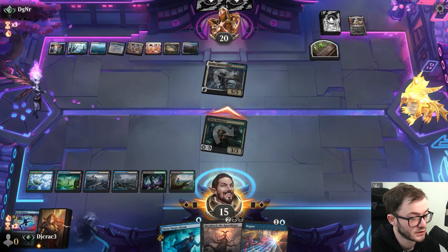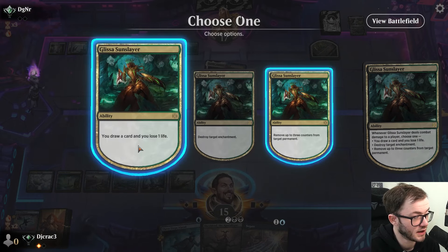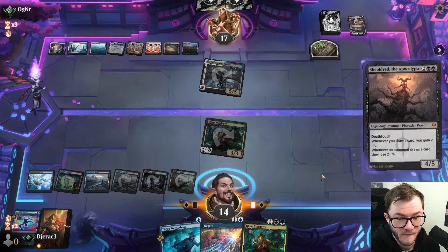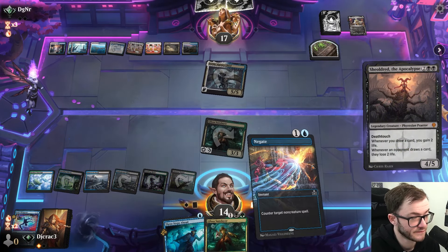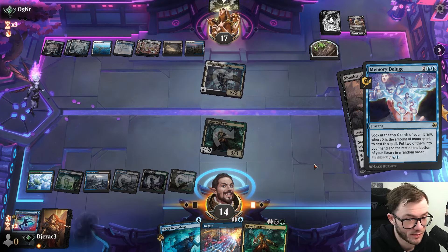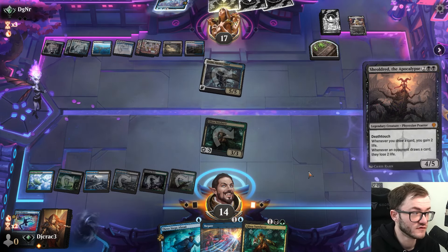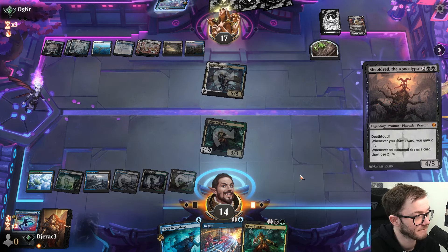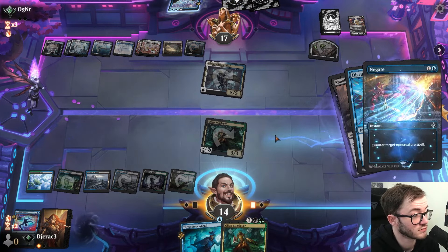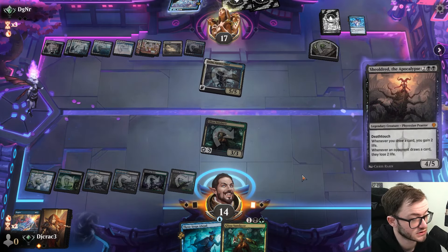Keep these lands coming. I need to go for the throat to deal with the 5/5. I can play Shieldred and keep counter magic up. Another Glisser — oh my days. A Memory Deluge. I think my opponent's got this game — stumbling on land for a few turns really hurt, and the mulligan to five obviously doesn't help.